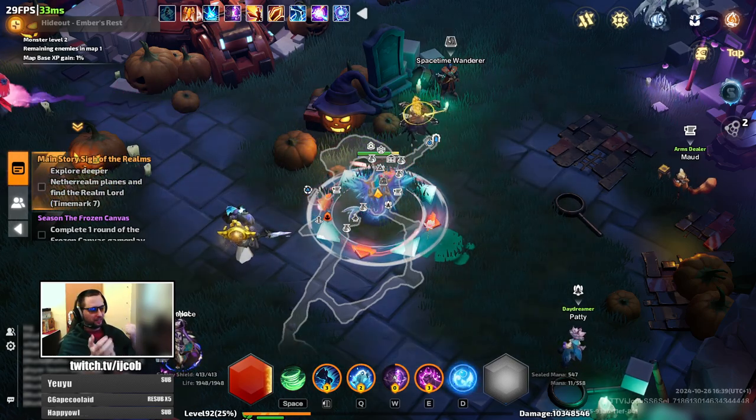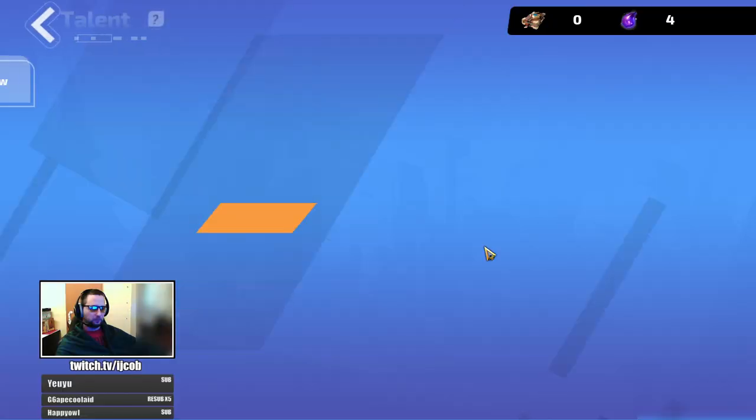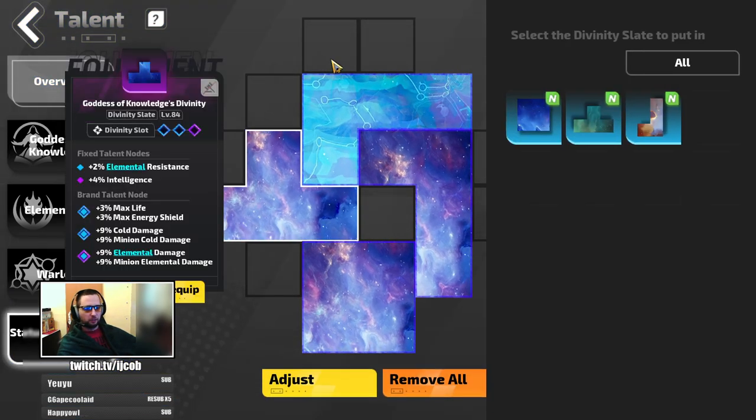Hey guys, this is Jacob here with another quick tip video. As you've noticed, they removed mana sealed reservation efficiency from the talent tree, and thus from the trades as well.